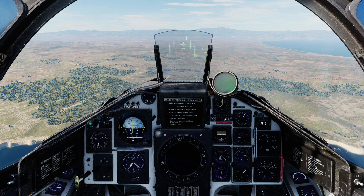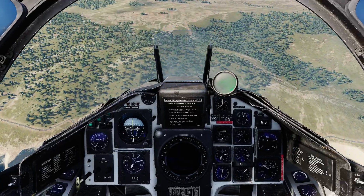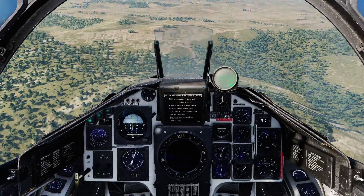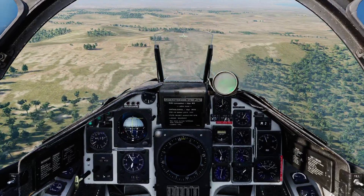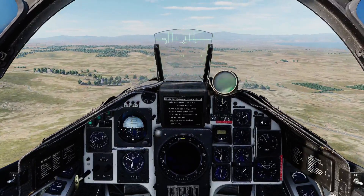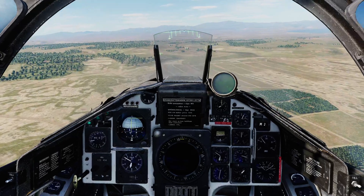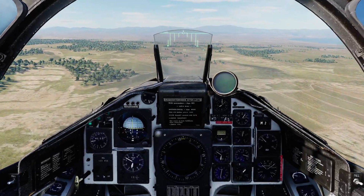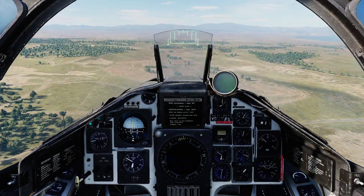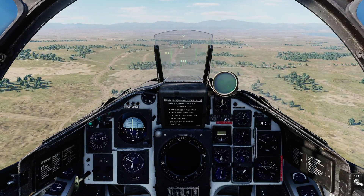I'll continue inbound. Once we're at 10 kilometers I will switch to Attack Master mode and we'll go over the symbology. So we're going to go Zone 1 Afterburner and descend right now. I can see speed coming up, altitude coming down. I'm going to aim for something around about 200 meters. Let's just let it settle about there, set reference altitude, and we'll continue inbound. Speed is slowly coming up. I'm going to go Attack Master mode now, and I'm going to pause here and we will quickly cover the symbology we have in Attack Master mode.